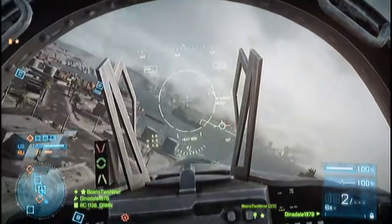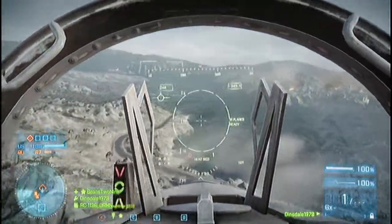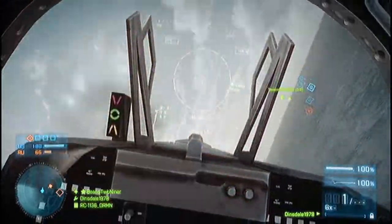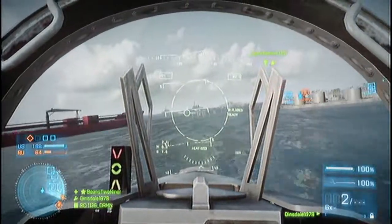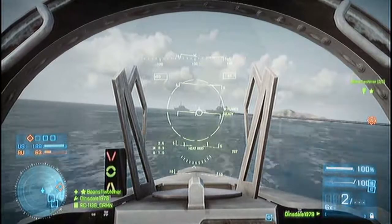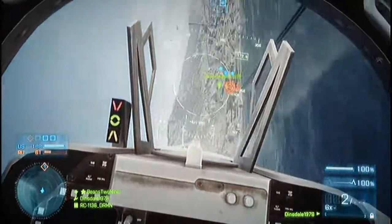I'm really loving the jets in this game, although you can waste a lot of time up there. When you're doing that, people are obviously taking the flags, especially in Conquest. You have to really pay attention to what's going on on the ground. If your team is losing all the flags and you're up there flying around shooting maybe once or twice every minute, get out of the jet — it's not worth it. You're going to be a detriment to your team. They're going to hate you for playing in the air. Trust me, I know.